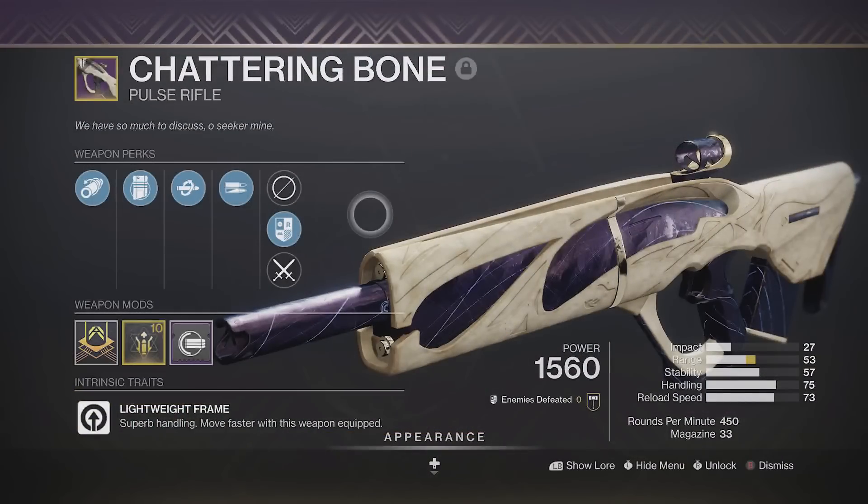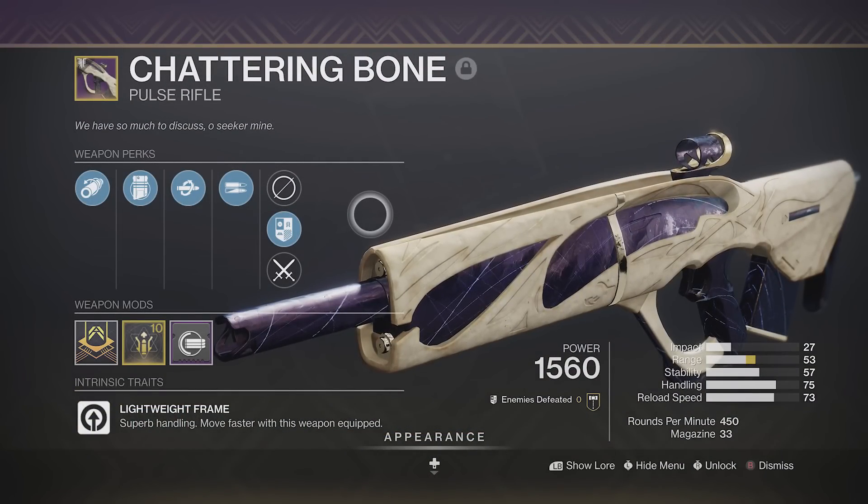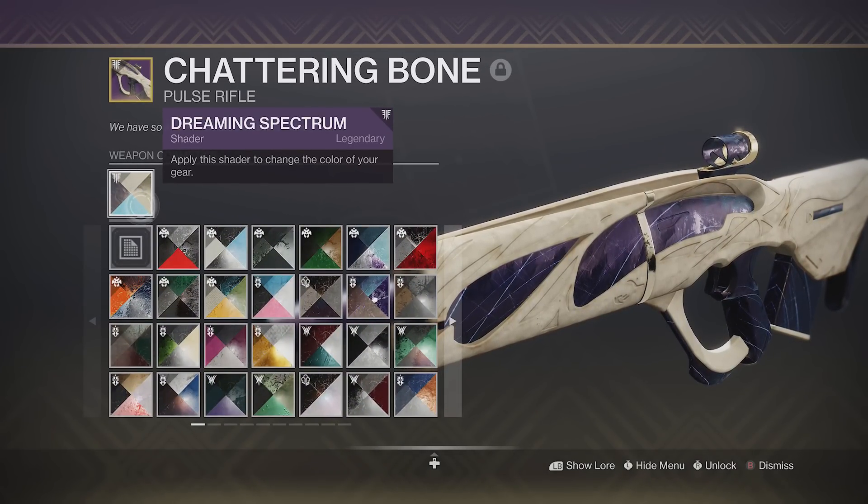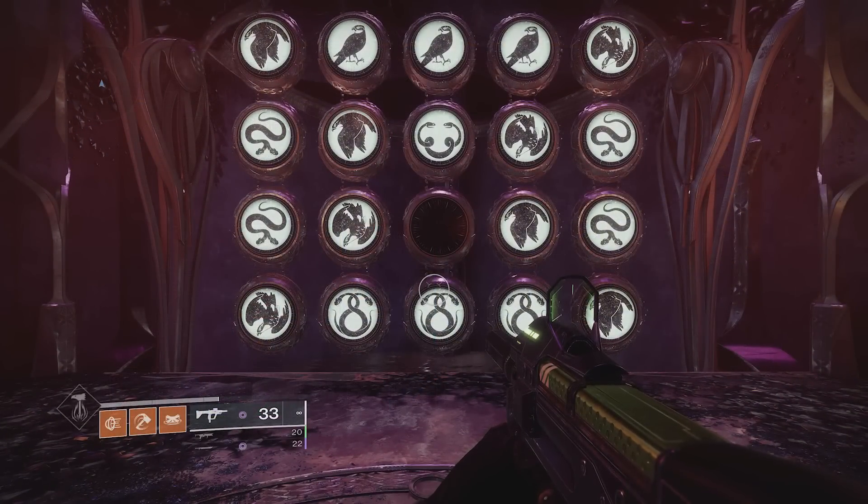Last Wish is the only raid in the game that still has weapons that have a curated Bungie roll on them. These curated weapons will always have the Dreaming Spectrum shader on them, whereas the armor has a chance at having the Dreaming Cast shader on it.